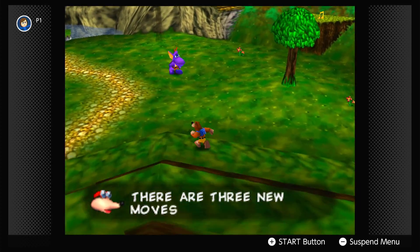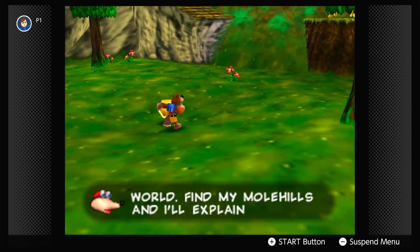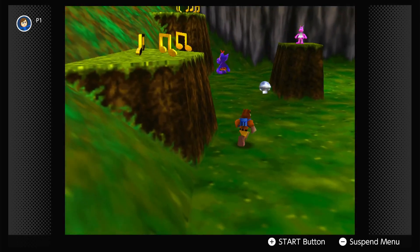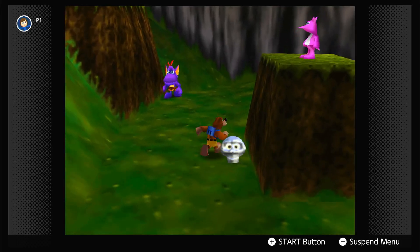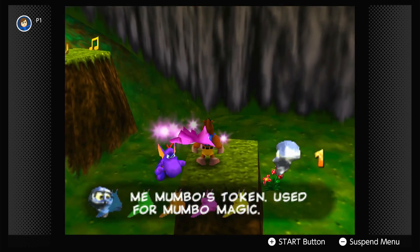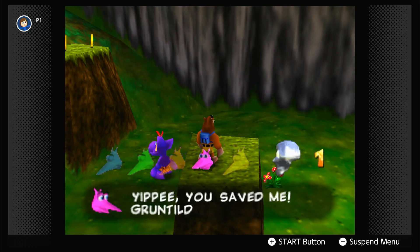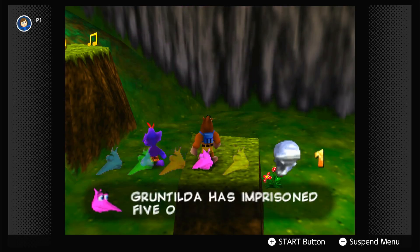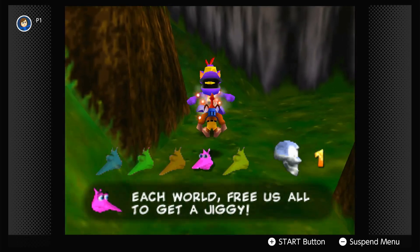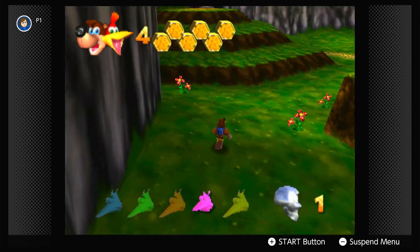A character says: 'There are three new moves to learn in this world. Find my mole hills and I'll explain.' Yep, and we just picked up a Mumbo token. Those are used for Mumbo magic.